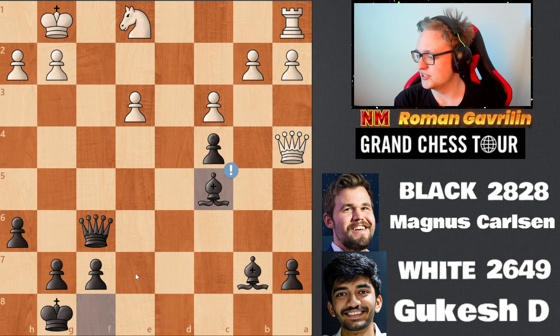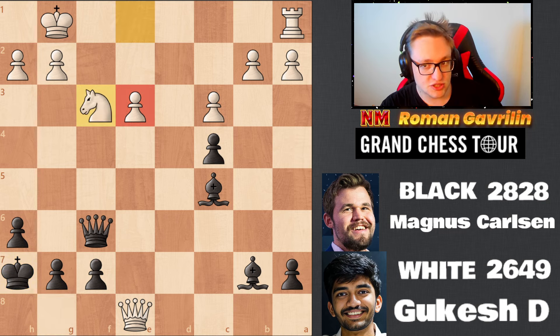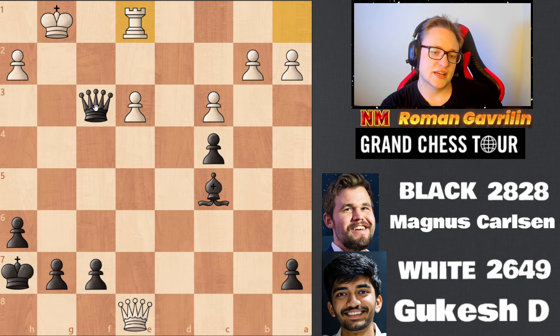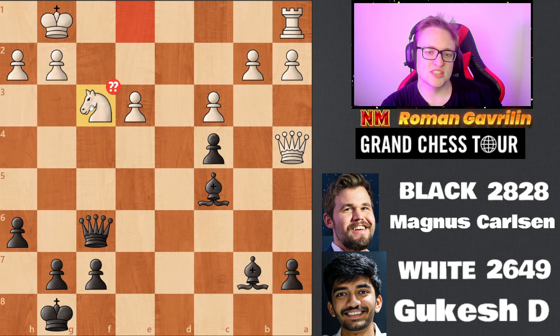Queen a8 is the move which maintains equality in this position. Then knight a3 — the pawn is protected. With a simple rook one protecting everything, all black can do is a perpetual check: queen g4, queen f5, perpetual checks, and queen c2 — this would have made the draw. But Gukesh plays knight a3, which is a blunder.